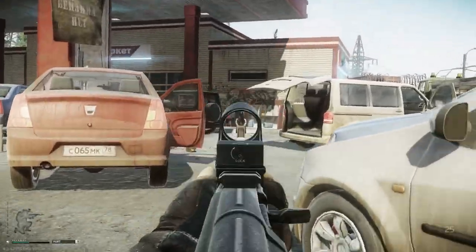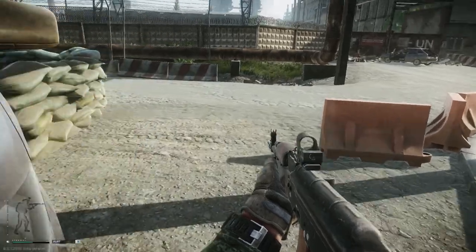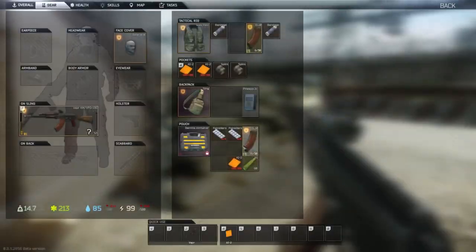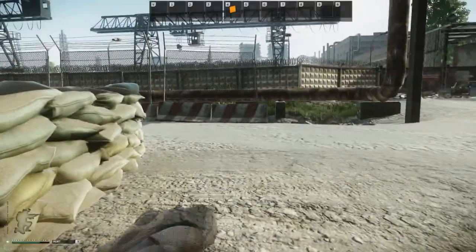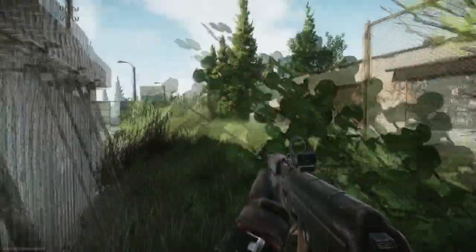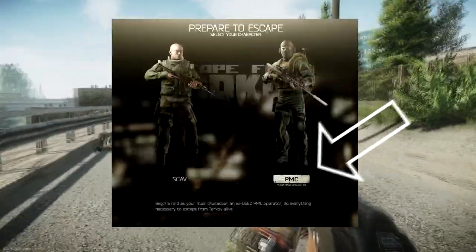If you want to buy your modifications or the guns from other players, you can buy them at the flea market. Two to three days after each wipe, these rifles can be bought very cheap from other players there. To access the flea market, you need to gain level 5 for your main character, the so-called PMC.